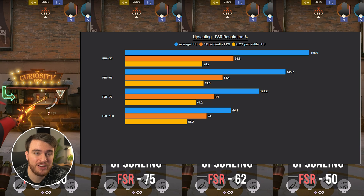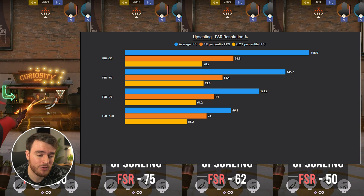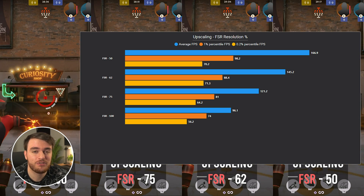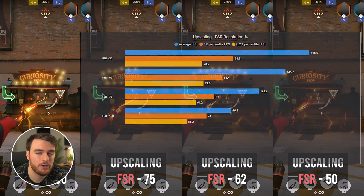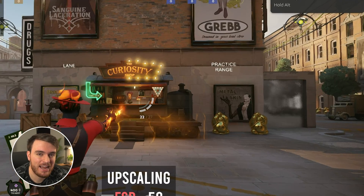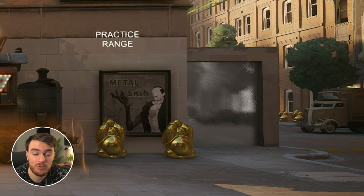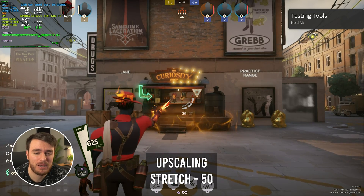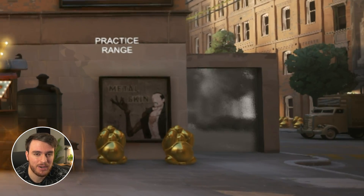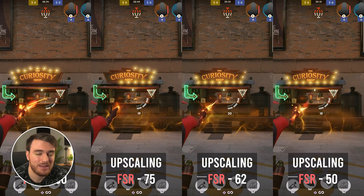Pretty much every option here looks so much better than the stretched resolution, and I'd recommend using either FSR or FSR2 — just don't use stretched unless you're trying to play purely native at 100%. However, there was one weird thing I noticed: there's quite a bit of aliasing that happens, especially around the truck. On the right side of the scene, there's tons of weird stuff that happens as the camera moves around. FSR2 does get rid of this, and stretched gets rid of it by just blurring everything anyway. If you're going to be using FSR, try sticking to around 70% and above.